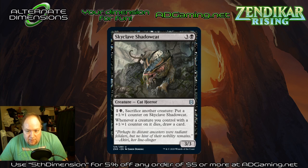Skyclave Shadowcat — another card in the plus-one plus-one counter synergy. Even though it has a blanket ability dealing with plus-one plus-one counters, I think the mana cost and the cost of the ability is just too much to see constructed format play. It can definitely be a house in limited where you're constantly sacrificing creatures with plus-one plus-one counters on them, refilling your hand and making this thing big.